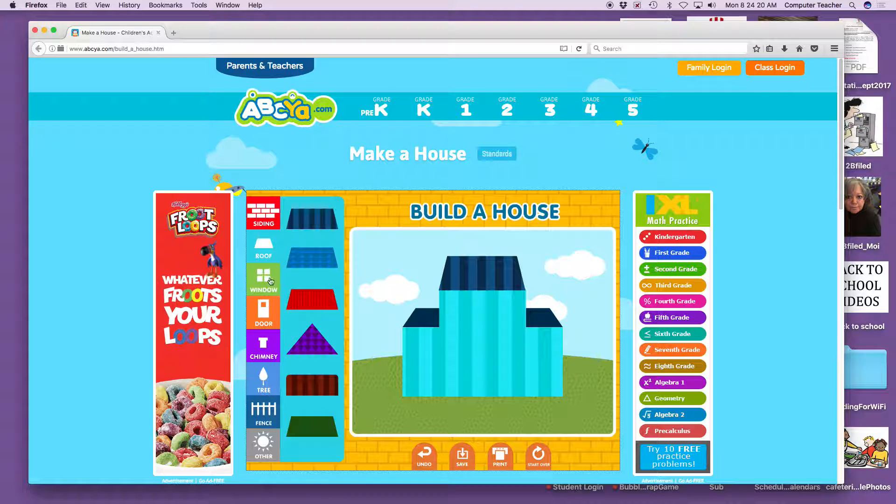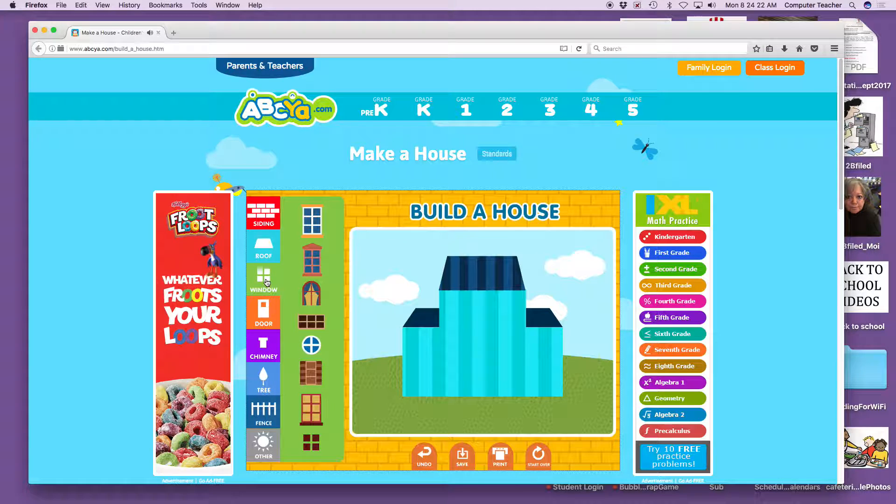What do you think this symbol is going to be? You guys are so smart — this is like the smartest kindergarten class. You can click, drag, and drop and try this window. If you don't like it, try this one. Just try them out. When you get to the computer, you can choose the one you want. I kind of like this one — it's kind of fancy. And I think I'll put two of them, and then put this one up in the attic — it's an attic window.